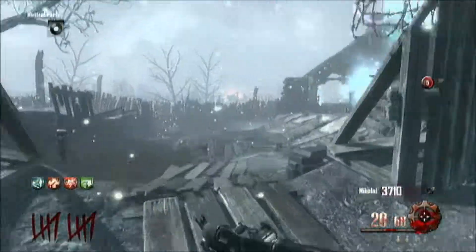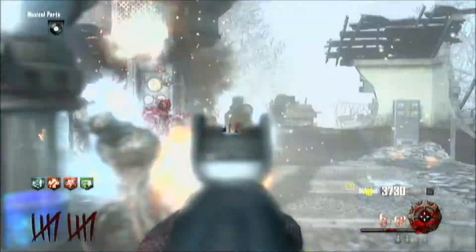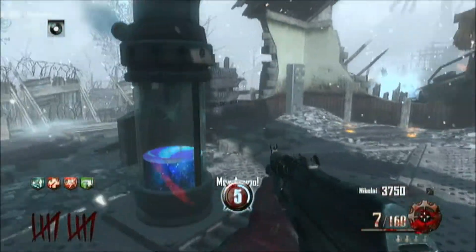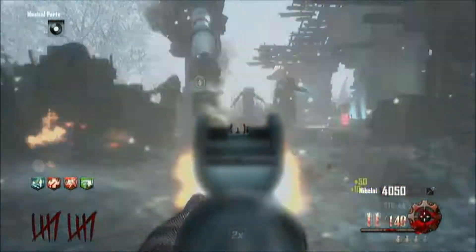Once you have defended the generator for 10 seconds, it'll emit a blast that will kill all of the knights. Sometimes on occasion when you're just playing through, one of your generators will randomly be attacked by the knights and you will need to go defend it, as you can see here on screen. I'm defending my fifth generator and I killed them all and they get off the generator.